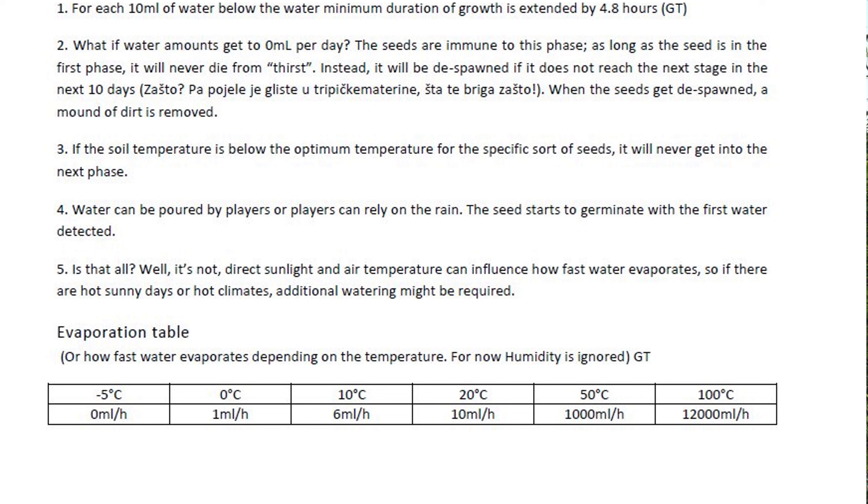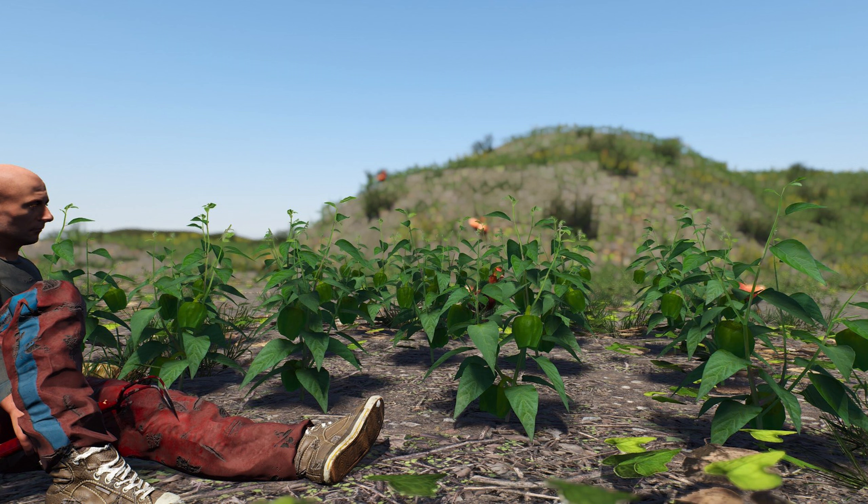The vegetative phase is the second stage, defining the period between germination and flowering. During this phase, plants carry out photosynthesis and accumulate resources needed for flowering and reproduction - the plant is 30% of its final size with visible green leaves. Minimum water is one day's worth, with optimum average temperature between 18 and 30 degrees - so again, you don't want to be planting anything up north unless we get a greenhouse. Modular base building is also being worked on, so maybe we'll get something there.